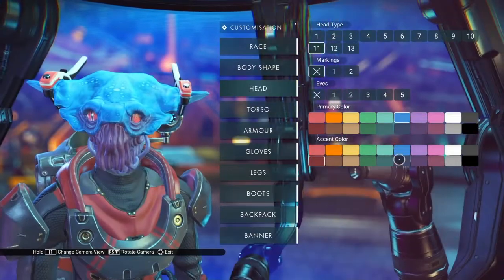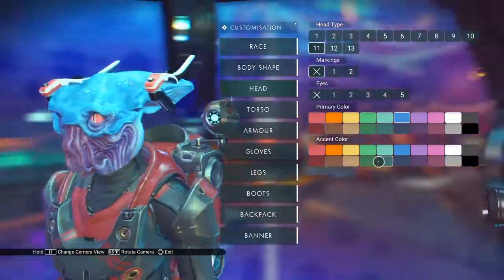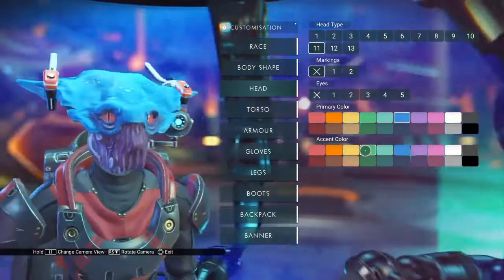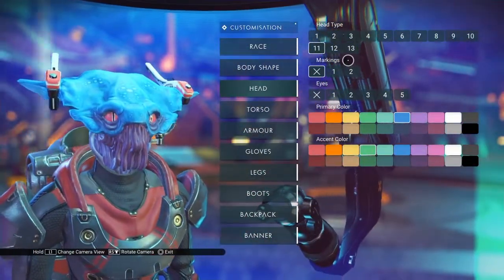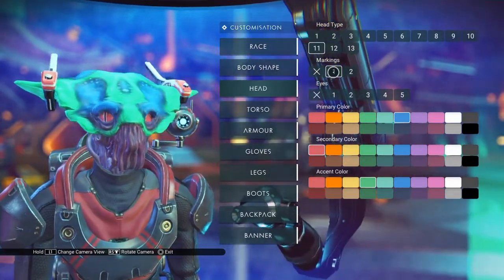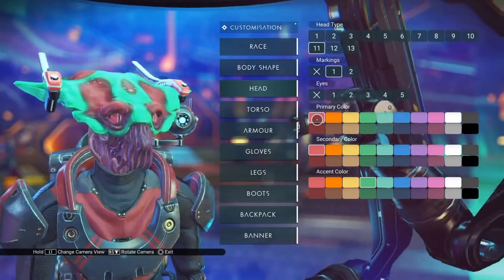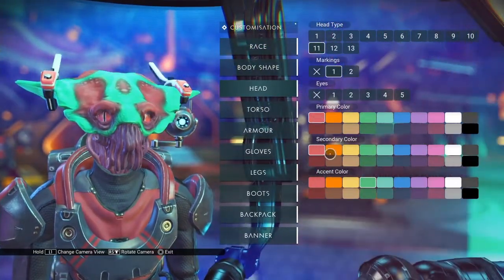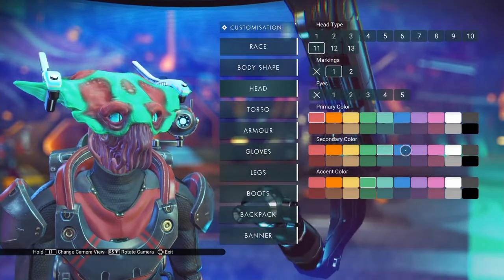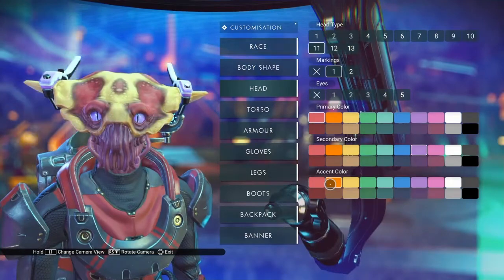Let's see if we can figure out what accent color does with markings set at zero. If I set it as green, I'm not seeing anything changing. Let's switch to a different markings — markings one. That's different. So primary color here looks like it's the lower sections of the head and the eye ridges. Secondary color is the eyes and his ear pieces, for lack of a better term. And accent color is going to be the overskin.